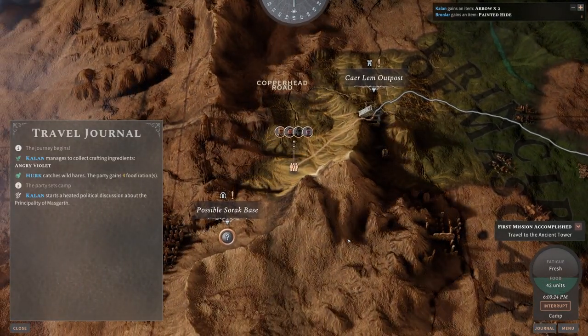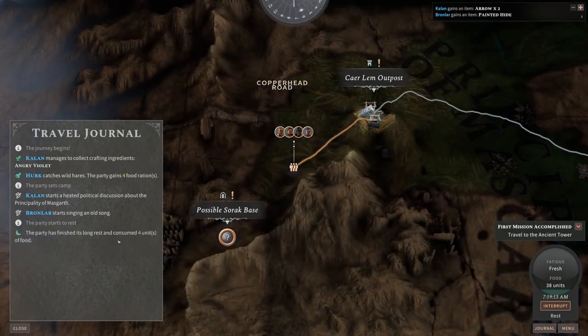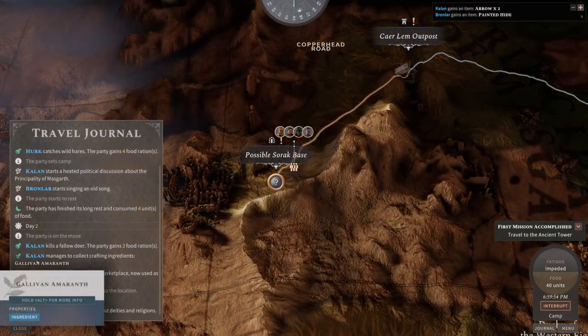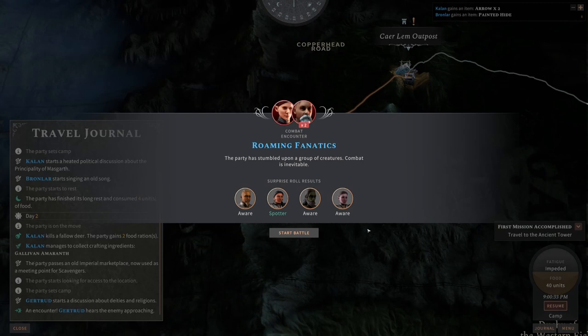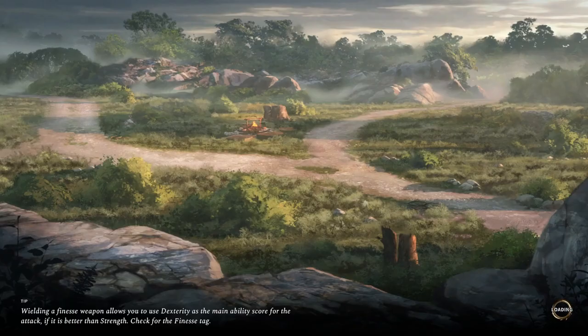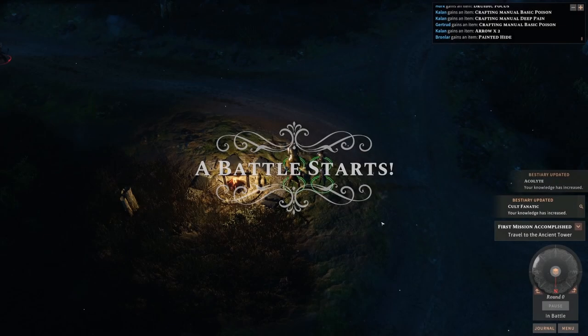We're going to do a long rest on the way there and recover our health. Bronnlar starts singing an old song. Calan starts a heated political discussion about the Principality of Mazgarth. Calan manages to collect crafting ingredients. Oh! Combat encounter — roaming fanatics. Gertrude has spotted the approaching enemies. The party has stumbled upon a group of creatures — combat is inevitable. Okay, so we didn't get surprised. This is good.